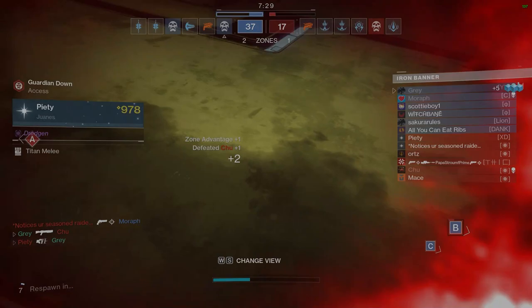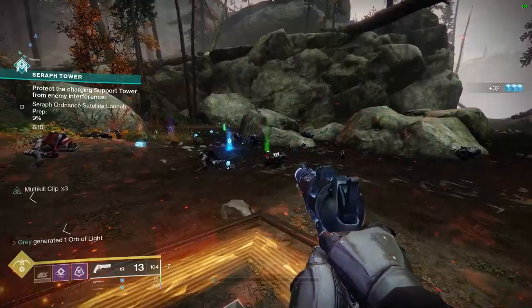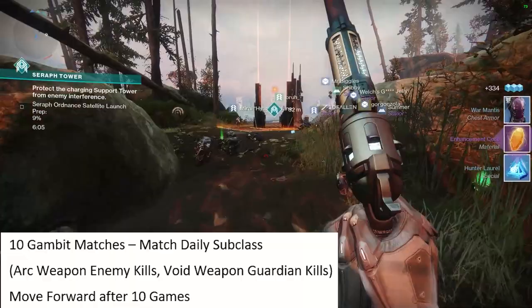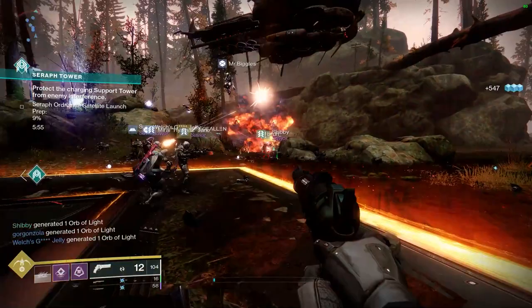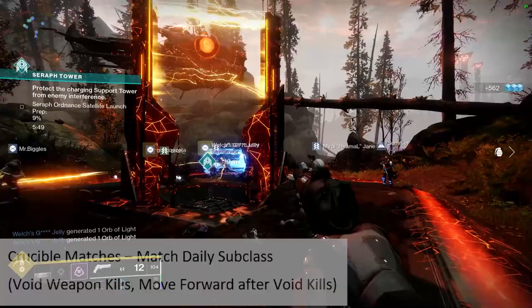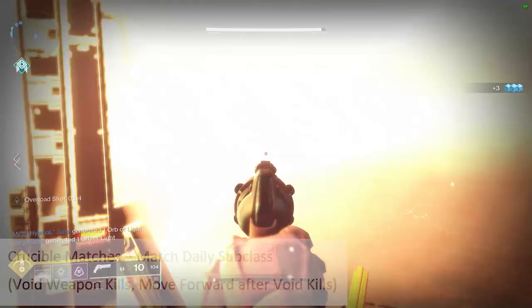Last but certainly not least, the Hunter armor. We're going to start with those 10 Gambit matches, matching the daily subclass. For Hunters, you're going to want arc weapon enemy kills, and if possible, void weapon guardian kills inside Gambit. Once you've completed your 10 matches, move on to Crucible — match the daily subclass again. You need void weapon kills, so focus on using void weapons like Gnawing Hunger or Hammerhead to make that go quickly.